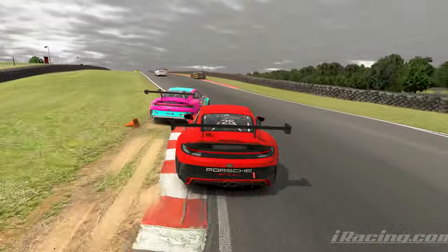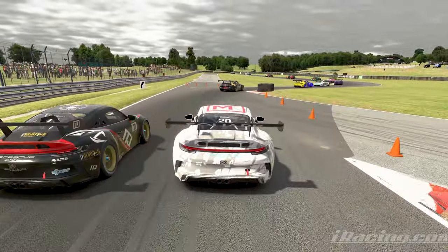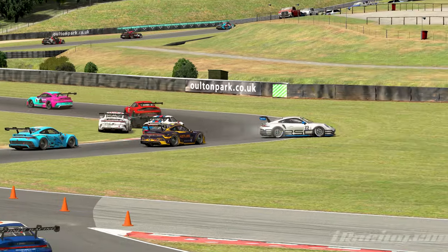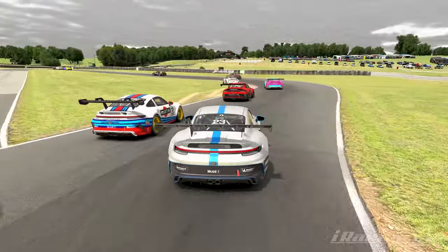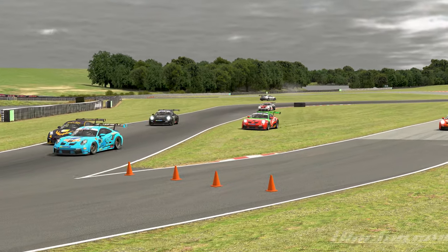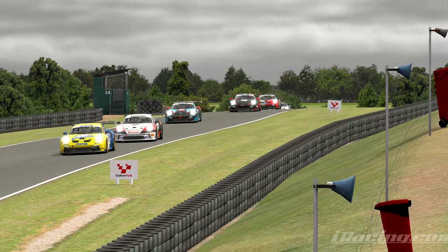Some cars manage to survive the chicane with minor contact, but car number 20 makes a dive from about 100 meters back, flies up the inside, doesn't make the corner, and drives straight into the tire barrier. Car number 23 then spins off through the second chicane — really nobody's fault but his own, as nobody was forcing him. There's another guy driving through the grass and yet another cutting the corner. It's week 13 — this is just how it is.